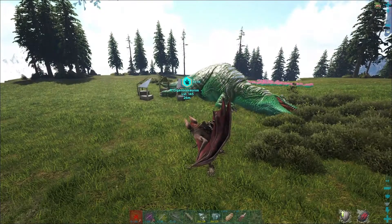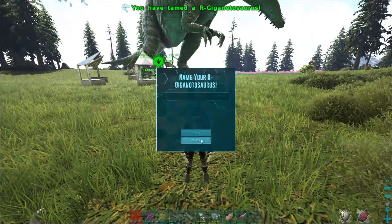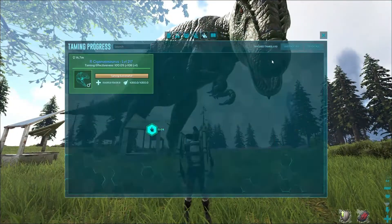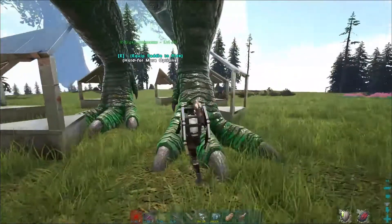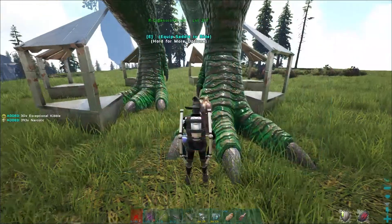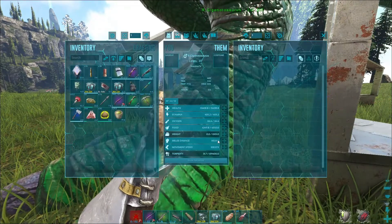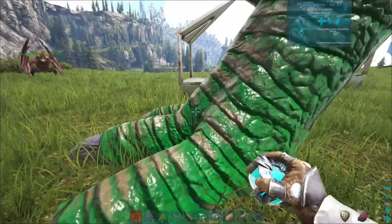It's about to tame — one more food and I will have the Giga. Yes, we finally made it! We have a Giga now. I'll show you the stats. As you can see, health drops to 18,000 and it has a bit low melee damage, but it's still good.